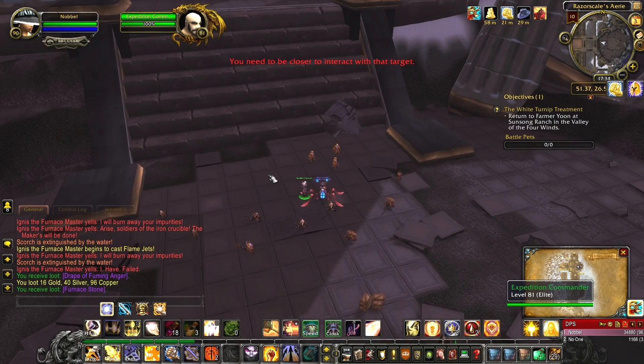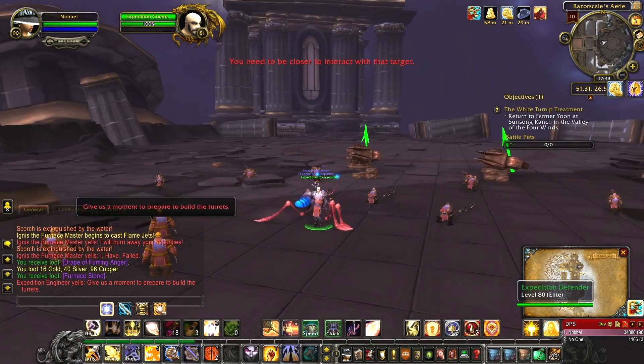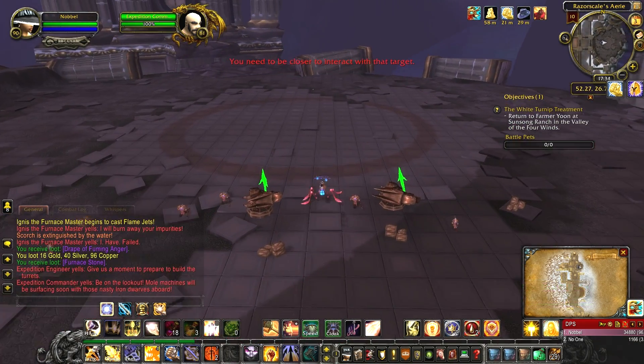Razorscale is an optional boss, located on the right, directly after Flame Leviathan. Talk to the NPC to start the encounter.